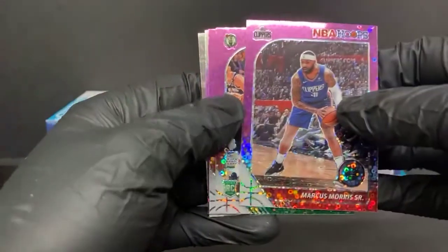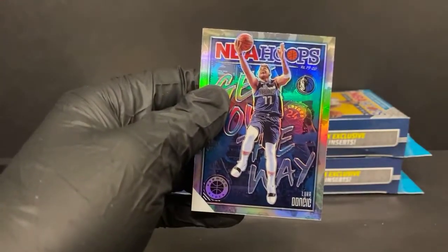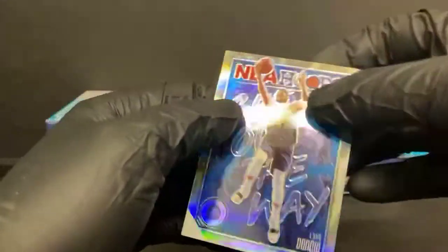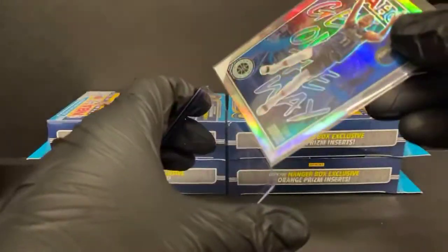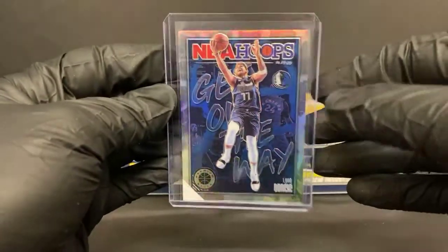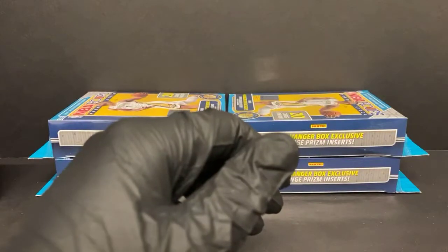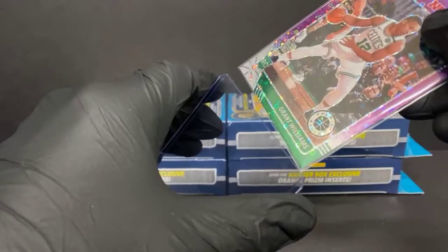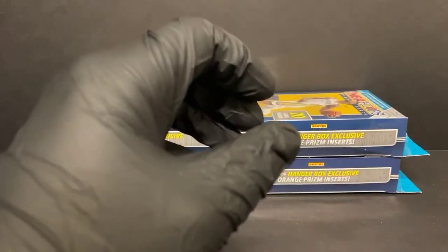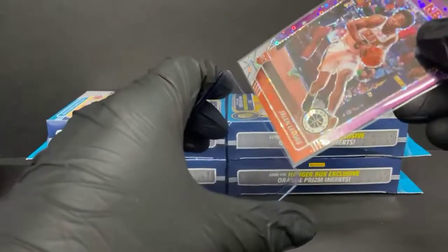Marcus Morris Sr. purple disco. Grant Williams, Jalen Lecque, and a Chris Paul purple disco as well. Oh, that's a nice one — the Get Out of the Way insert's giving it to us big tonight. Got a nice Luka silver Get Out of the Way. There's got to be a little bit of value here, right? Nice looking card. That's probably my favorite card so far — I love the back, just how it's really plain Jane. I'm all about the plain cards. Nice Luka there. Got quite a few rookies in this one, a silver rookie, a couple purples, a variation. I haven't seen a Ja Morant in over 12 hanger boxes — just sit on that for a minute.